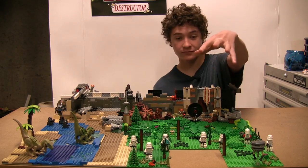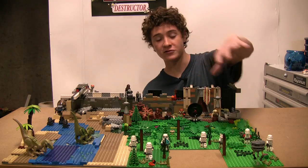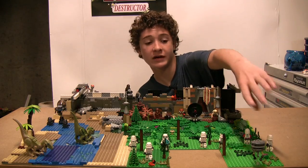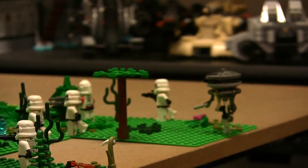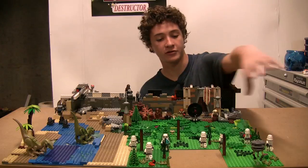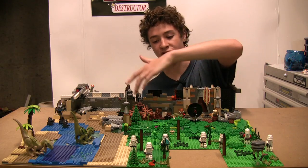Let's start with the battlefield. Closer to you we have a probe droid — my Crestmaid probe droid — and some stormtroopers along here. Then we have a trench full of rebels.